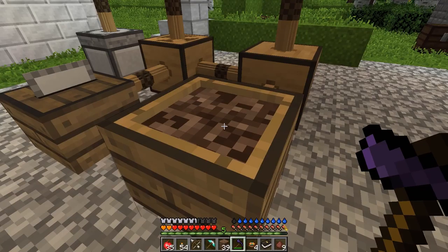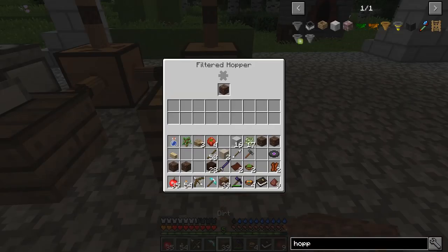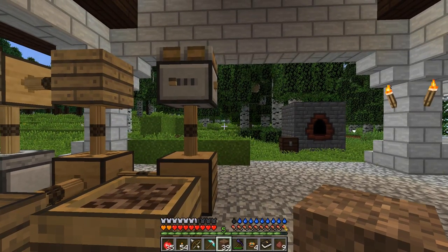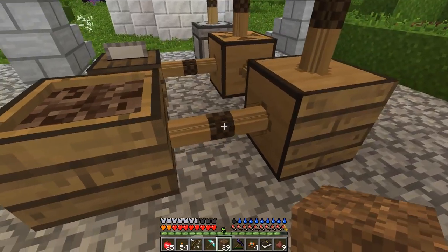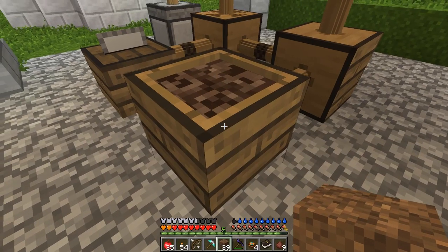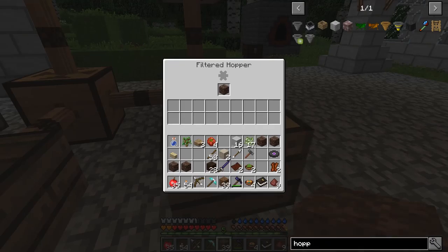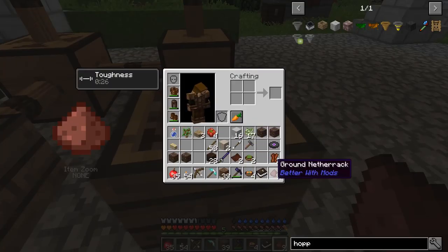I've figured out something for this hopper. In order to not make it spawn ghasts, you have to change the soul sand block. I've been doing that and I've almost gone through all my ground netherrack. I still haven't figured out why it's not powered — it's supposed to be powered from the side. This thing spins usually so it should be in working order, but I have no idea why it's not working. I can get through that by just changing the soul sand, so let's just flush this netherrack through.